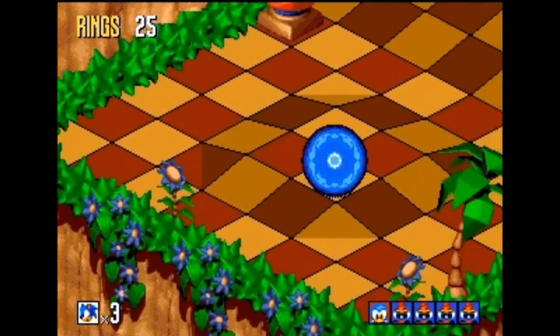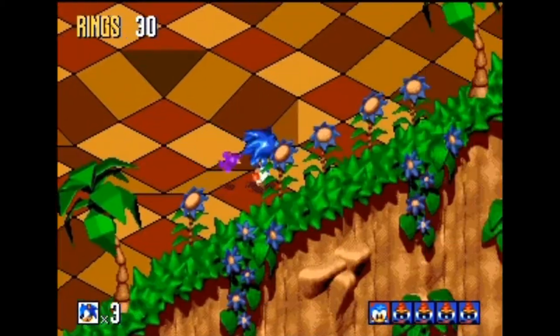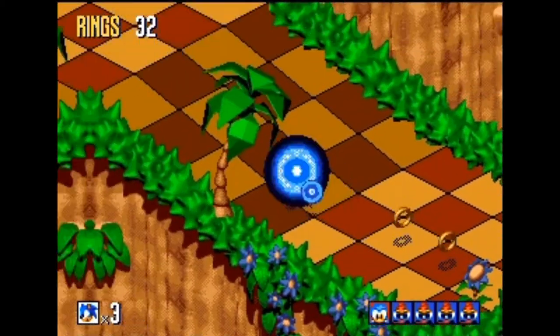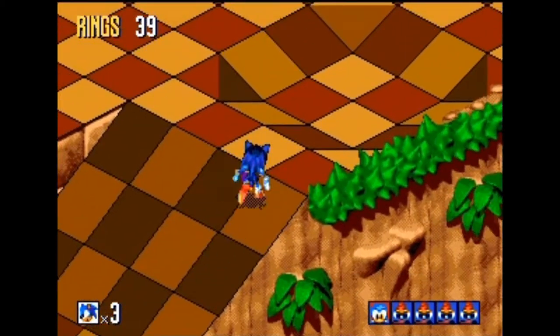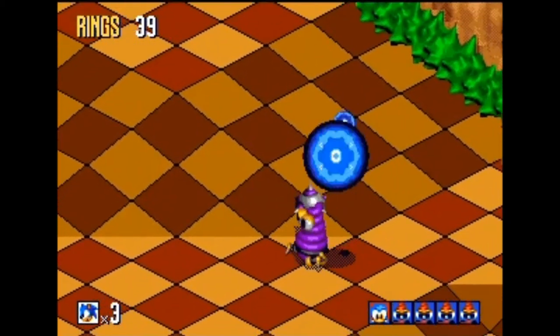They put everything on this weird axis — it's not an X-axis, it's not a Y-axis, it's not a Z-axis. It's like somewhere in between, this weird diagonal axis. That is just bizarre. So your aim is just a little bit off, and it's really hard to grasp.